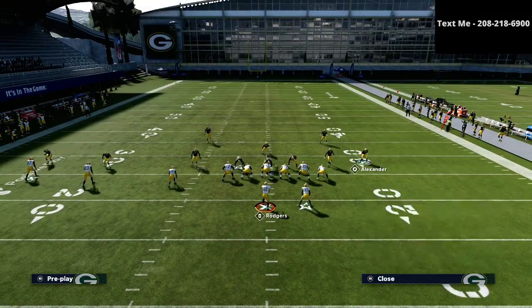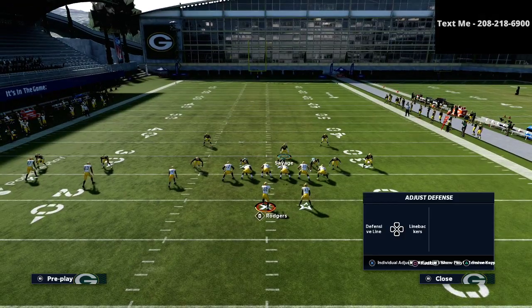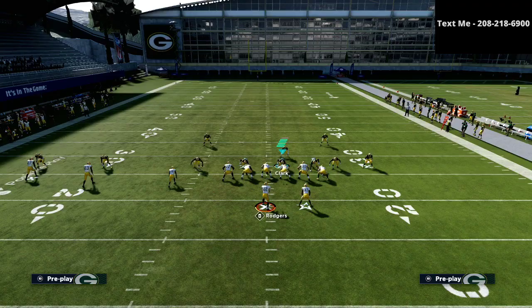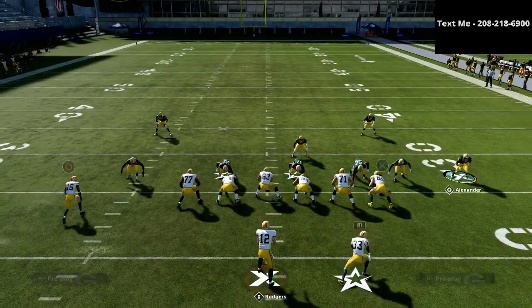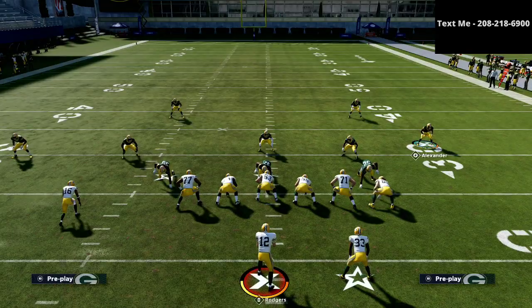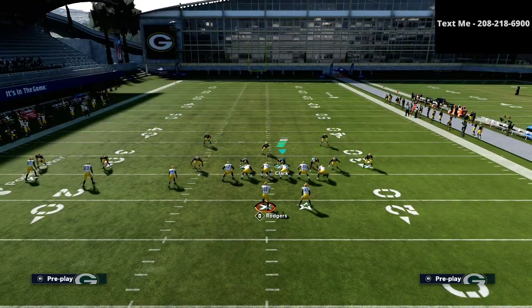The cool part about this defense is you can actually mess around and take more people off. For example, you could have a Mabel coverage on the left side with a three rec hook zone, then still click onto this guy. As long as you get in quick, they're not going to be anticipating it. As you can see, I'm getting instant pressure sending only four people at the quarterback — instant pressure as a user rush, sending only four people.